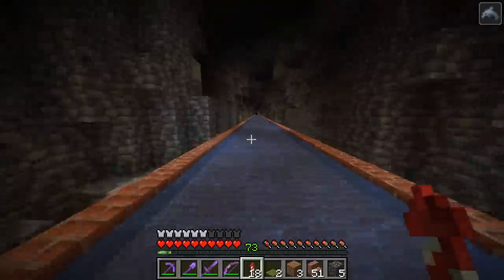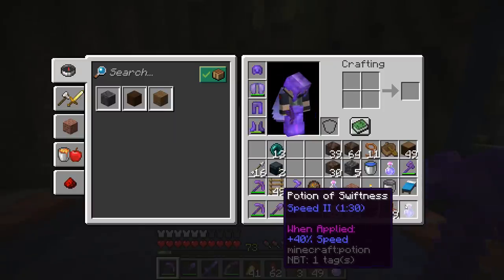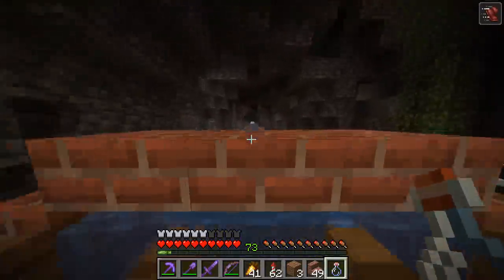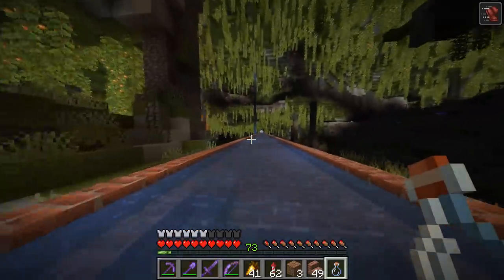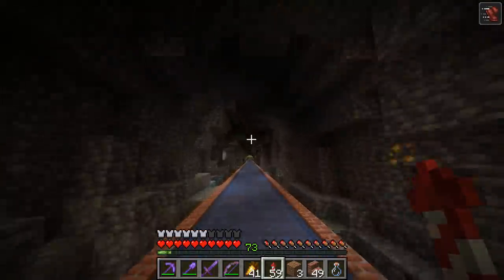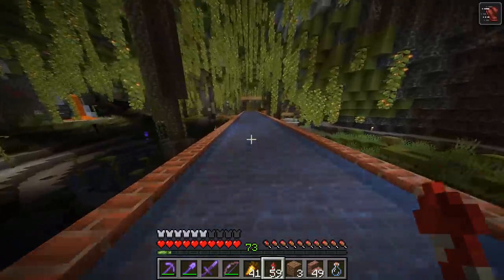We can zip through the tunnels very quickly. The really crazy thing — that wasn't even max speed. We weren't under Speed 2 from a beacon, which gives 40% more speed. Let's try with Speed 2. We made it way past the water — without Speed 2 we only reached about here, with Speed 2 we made it all the way to the end. If it's too fast, we can remove Soul Speed from boots or Speed 2 from the beacon to control the speed.